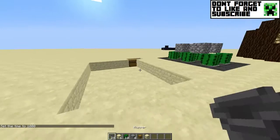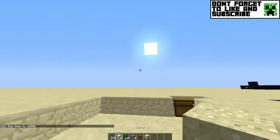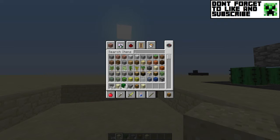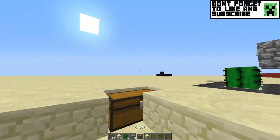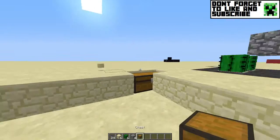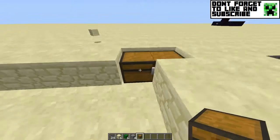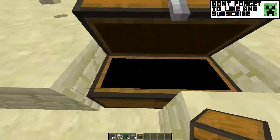Basically you're going to need six cactus, four blocks of your choice, and a chest. I have sandstone in my inventory. First you want to place your chest like that, or you can have a single chest if you want — it doesn't matter, but I have a double chest.